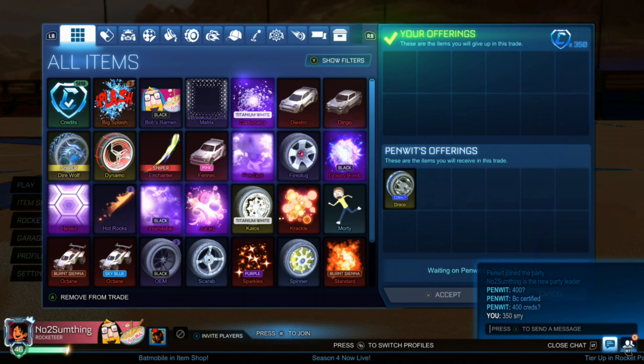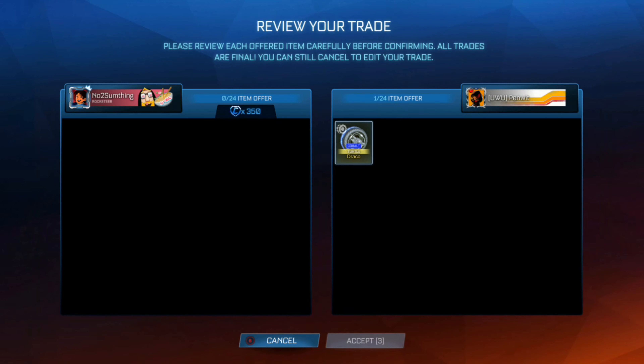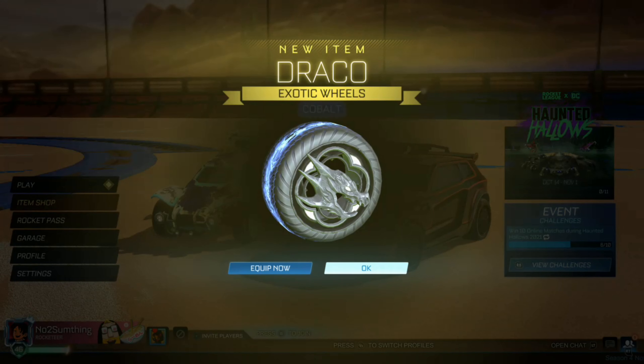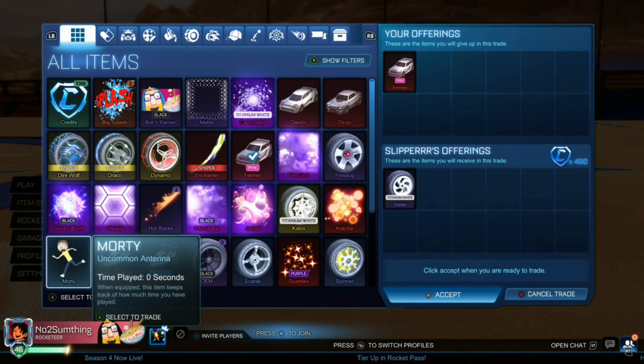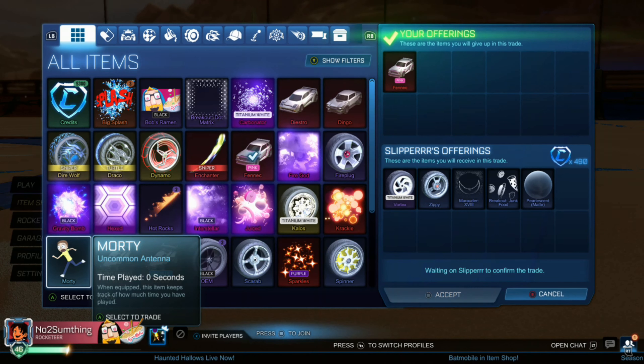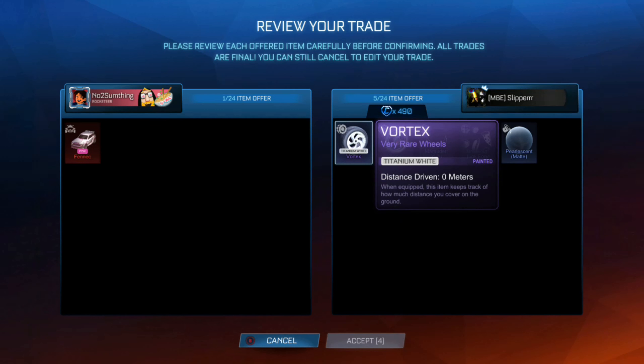Right here we're picking up Cobalt Dracos for 150 credits under minimum value — minimum is 500 credits. The main way I'm finding all these trades is on RL Garage. I actually bought the premium version to test it out for a month, and I suggest it's really worth it. You can have up to 50 trades up at a time, list items you're selling, and if you're looking to buy and sell a ton of items quickly, that's probably the best way to do it.